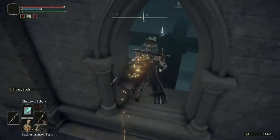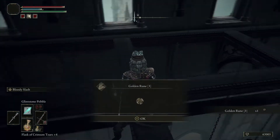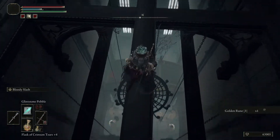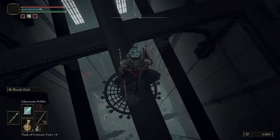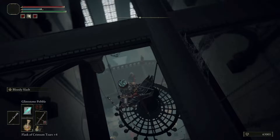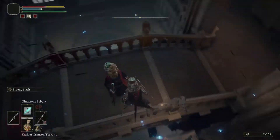And the open window — you're going to come in on a staff right here. Be careful. Then what you're going to do from here is be very careful and drop down on this chandelier. If you miss, you will die. Jump onto the bridge.